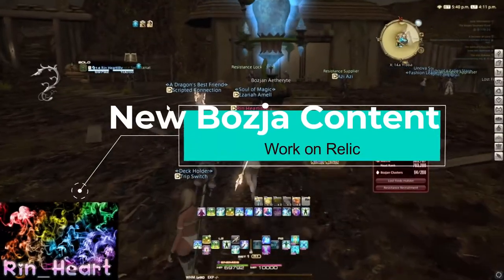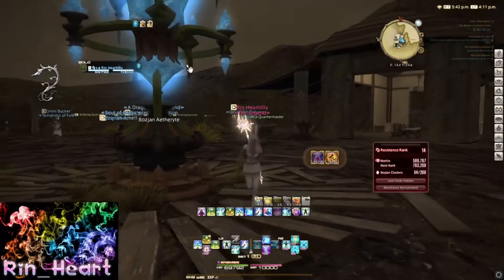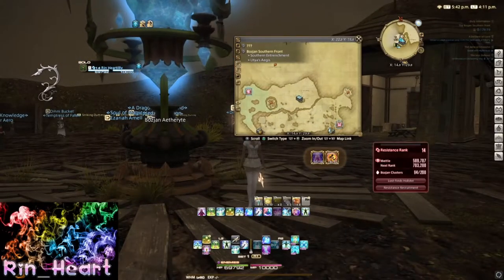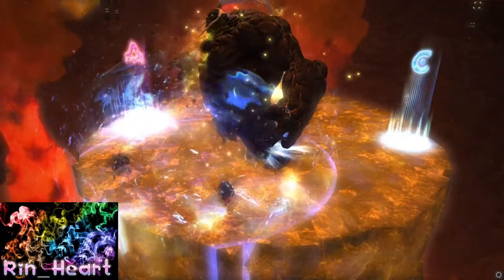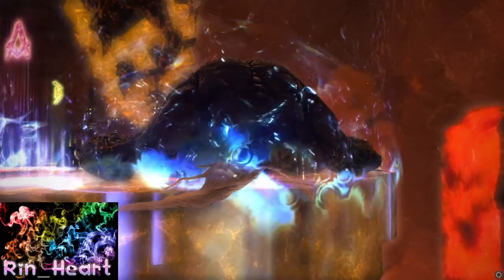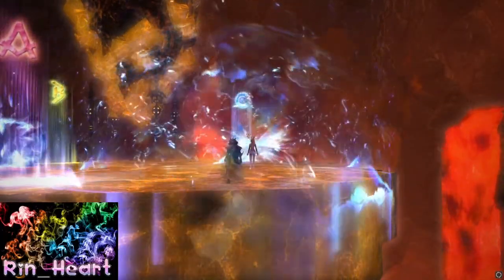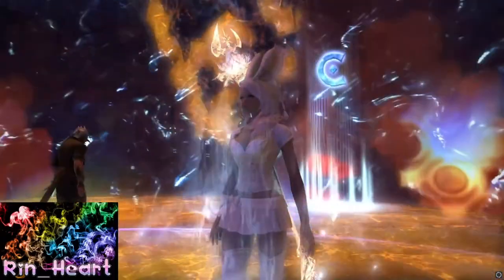Finally, all your 510 crafted gear will be able to be turned in for 520 gear, so please save all your crafted gear. There's also a new area releasing, and you'll probably want to continue to work on your relics. This will be the last time you can run Titan Unreal, so get that in as much as you can. The next trial coming in will be the Whirl Eater Unreal, which is Leviathan — that will be exciting.